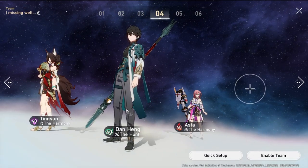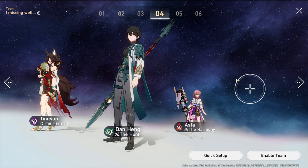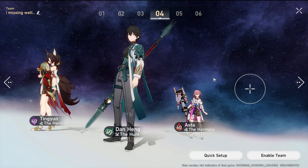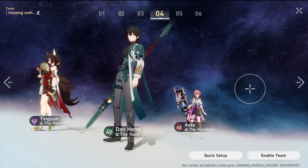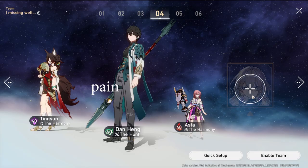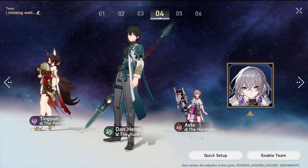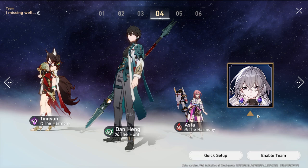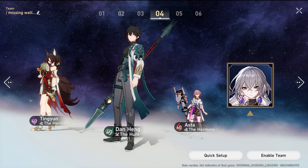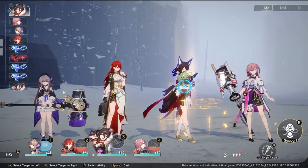If the enemy's speed is lowered and your team is faster, Danheng and everyone else is greatly enhanced. For the fourth slot, ideally you'd want Well to land debuffs like speed reduction reliably, but I don't have them. Bronya could also work here since she and Danheng share the same element, meaning energy can be funneled between them to support each other effectively.